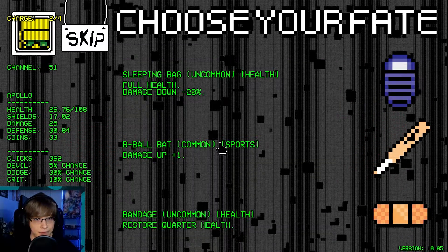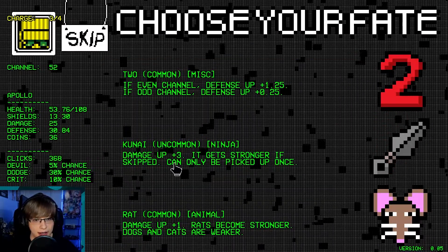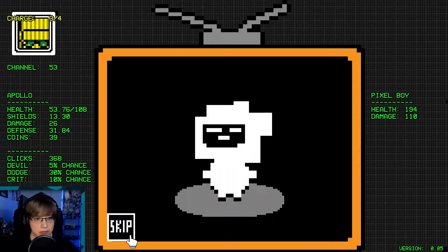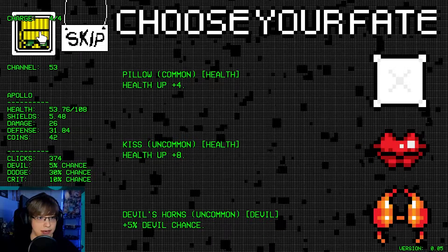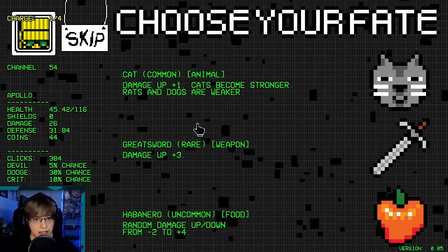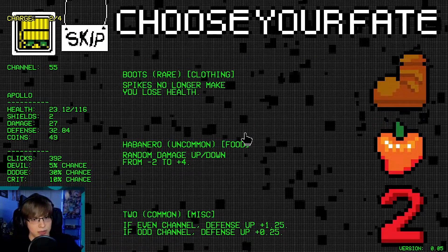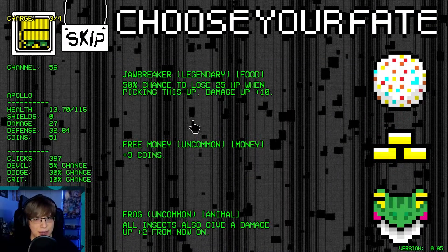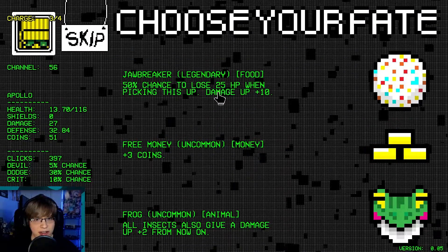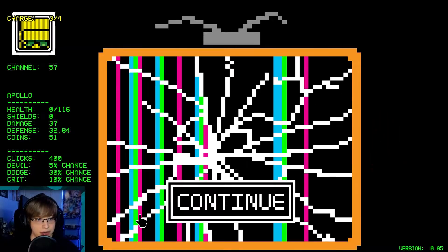Skip. Full health — we're gonna lose... let's restore a quarter of our health. Skip. Health up — that's pretty decent honestly. We're taking a lot of damage here. Skip. Oh, we're taking a lot of damage — we'll take the boots. Oh, we're taking a lot of damage here. 50% chance to lose 25 HP when picking this up — damage up plus 10. Let's take it. Oh, we actually — we died there. I knew I was dead at some point.